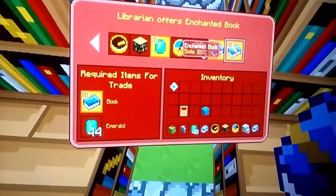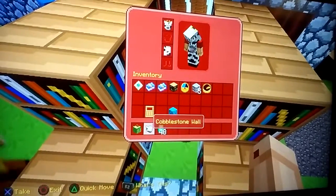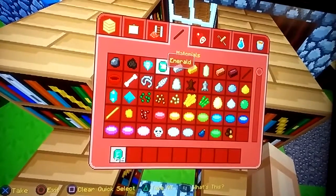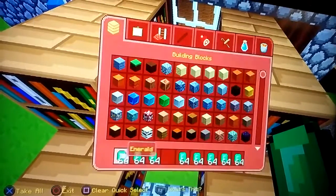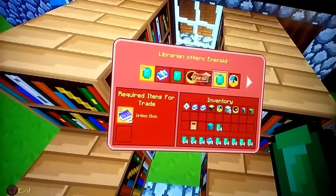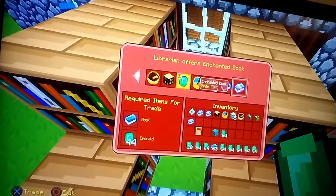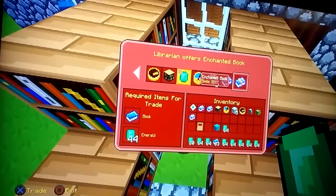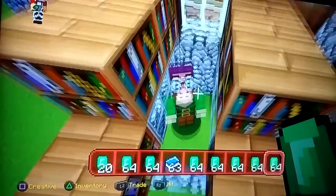Now he has another trade — can you believe it? It's another one of these. I'm just going to clear my inventory and get a whole ton of these, a whole stack of books because I don't need them. This one is an enchanted book with smite — or smelt, whatever — and it's a book and 44 emeralds. I used that for 44 emeralds. And that's all his trades.